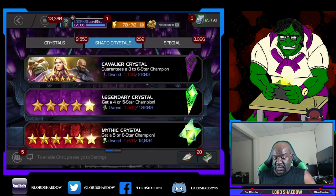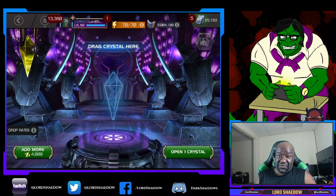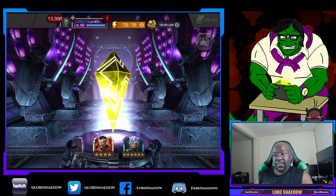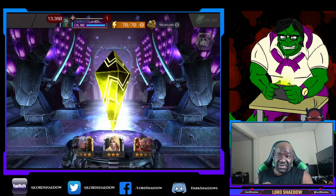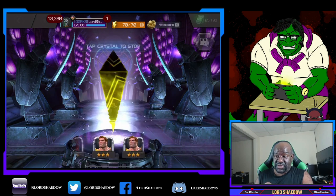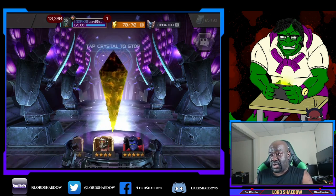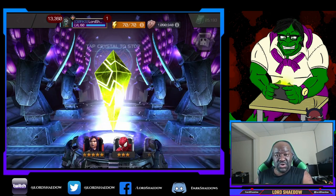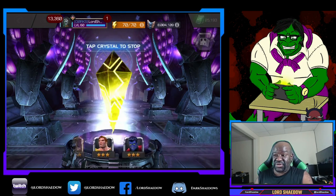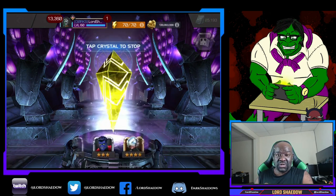Let's go over here. We've got these Marauder Mystery Crystals. I've heard some people getting some nice results. You can also get a six-star from these. They're supposed to be a little bit better than those Cavalier, but we'll see. Maybe we'll at least get a five-star from this instead of a three-star. These are also free. So any six-star — if it's a new six-star, bonus. I honestly will take any six-star. I have some that I would love to dupe and get more levels on.